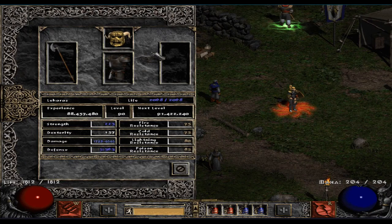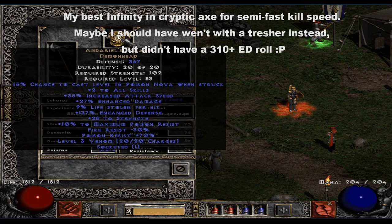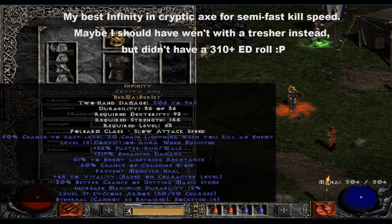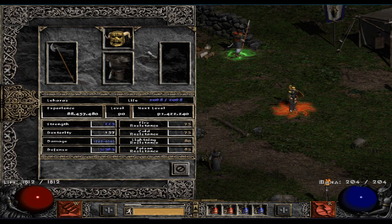Before we get to the results, I just want to quickly showcase all the gear I'm going to be using on the different merc setups — just very fast, no real talking. Darlene's beside at 27% enhanced damage, duel 42, and then I took a cryptic axe so I do have polearm base. I also have other bases like Colossus Voulge on my builds, but I feel like the cryptic axe hits a sweet spot — it's at a pretty high rolled 319% enhanced damage, so it's quite okay. That was just the setup for the Infinity, which is probably the main contender for maximum damage.